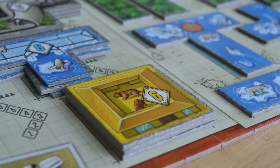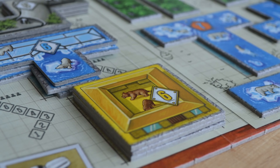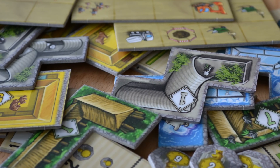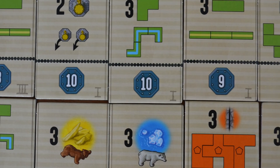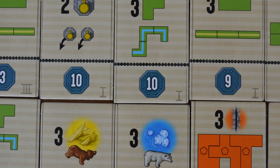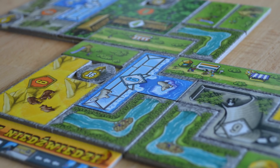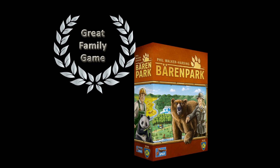Bärenpark plays very well with two to four players. Even though the competition for tiles becomes quite tense with four players because not all tiles scale with player count, it is common to run out of essential toilets and usable enclosures. The standard base game variant without achievements provides a great way to introduce the mechanisms to kids or players new to tile placement games. The expert variant with achievement tokens adds variety and depth with 10 different achievements. Bärenpark is a great family-weight tile placement game with a delightful theme, and we recommend it to all new gamers and players looking for an alternative to lighter-weight tile placement games. Thank you for watching Games Up — see you next time.